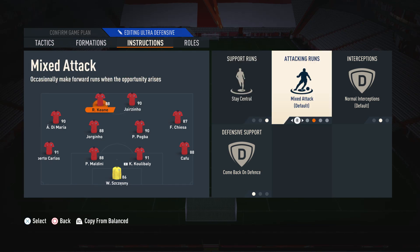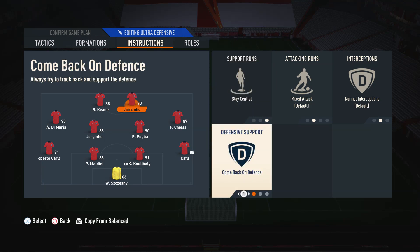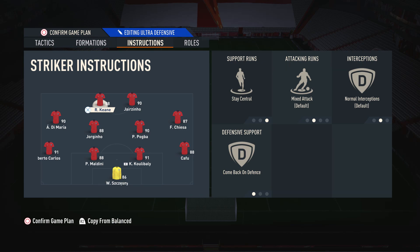If you want to put your more finisher striker on getting behind, that's completely fine, but mixed attack is the way to go for me. We also have both strikers on come back on defence — this isn't necessarily a defensive move but it assists us in attack. When we lose the ball, if they're on basic defensive support they sit very far from the rest of the team, so strikers become disconnected. By putting them on come back on defence, when we win the ball back they're closer to the team, giving us more passing options to build up the pitch.